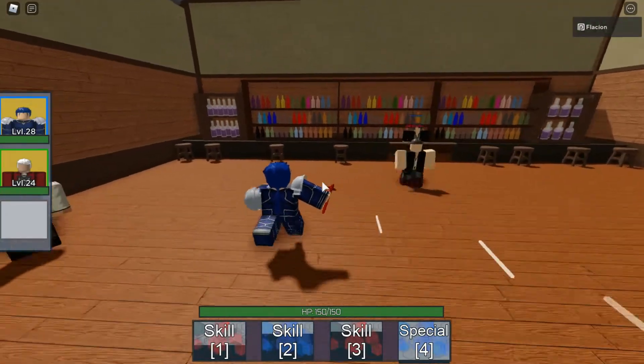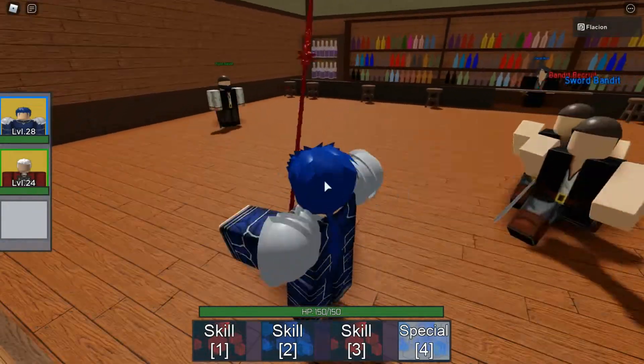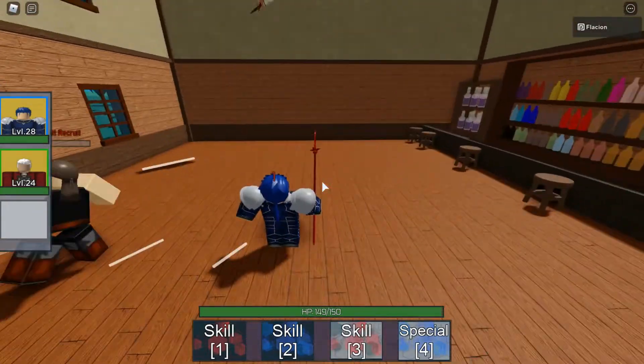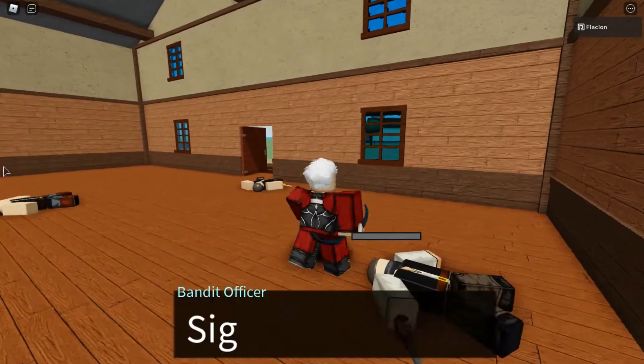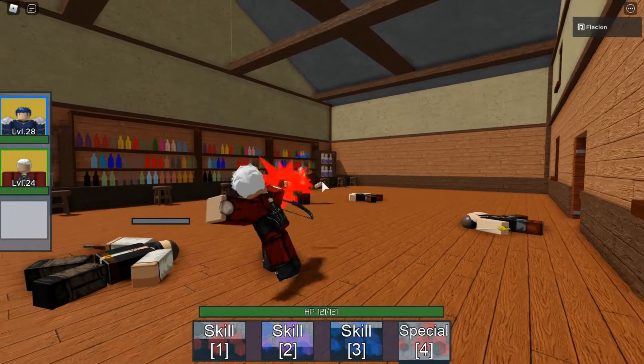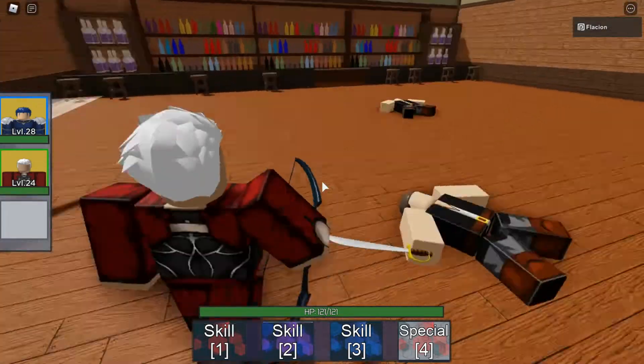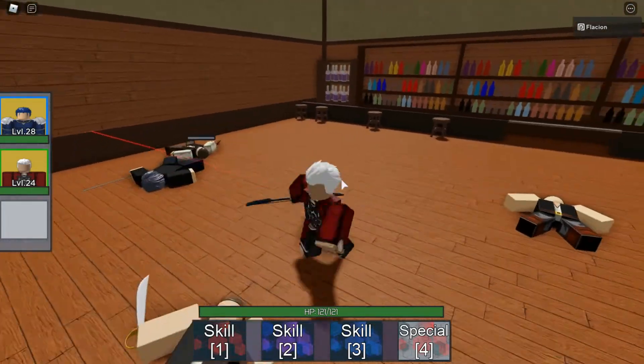He says he will make us pay for the workers, but we will destroy them again. Let's use the third move. Now let's change the character and let's go for the Archer. Let's attack him like this. And we destroyed him so easily without getting any damage.